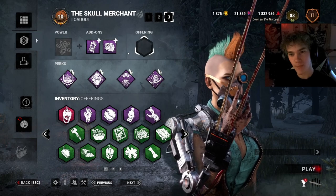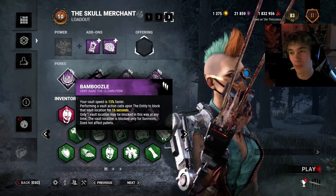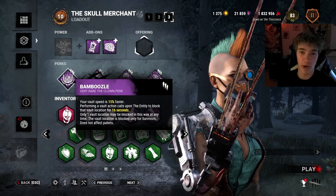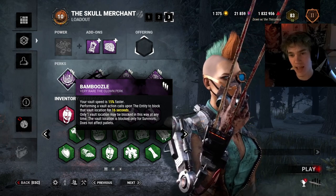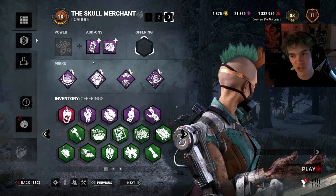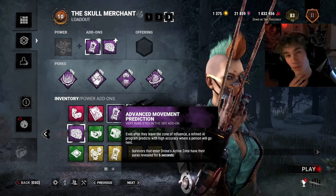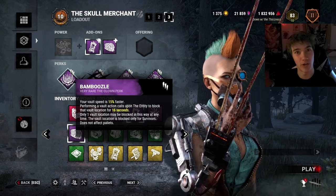For the perks, I think a must-have is either Bamboozle or Superior Anatomy. You're pretty much going to vault — all you have to do is mind game at a window and then you vault it quicker. Bamboozle makes sure you block the window so survivors can't make it around infinites. I still think Superior Anatomy might be better. You could also replace Bamboozle with Advanced Movement Prediction, which gives you wall hacks on survivors inside the drone's active area.